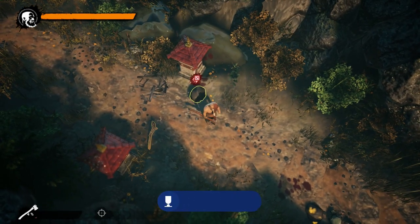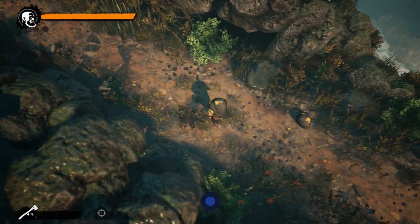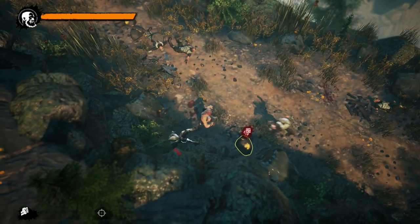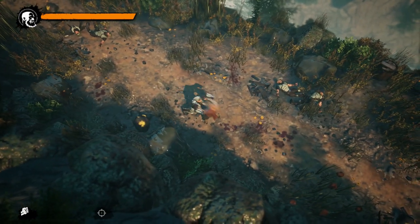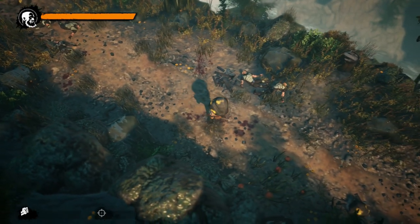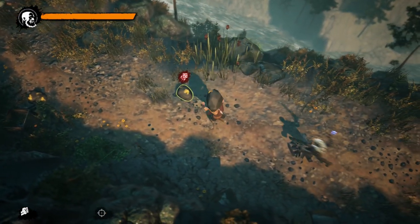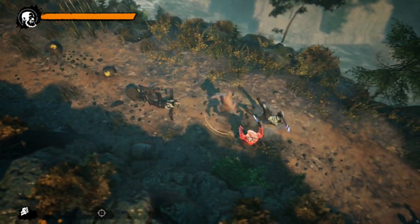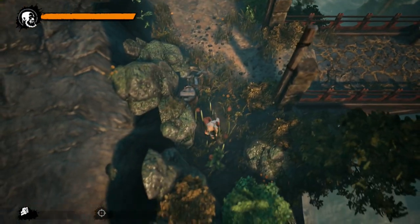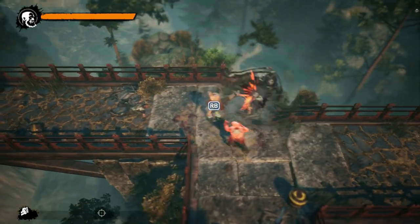Two for one, yeah! The environmental kills are awesome — you can grab big rocks and throw them at enemies. This guy looks like he's in need of a big rock — there you go! You've got nothing, bro.